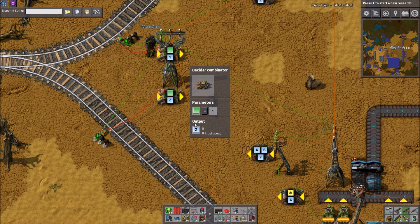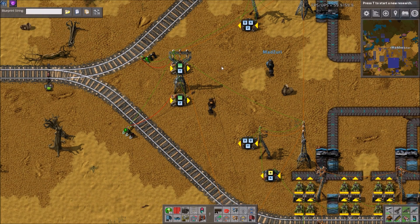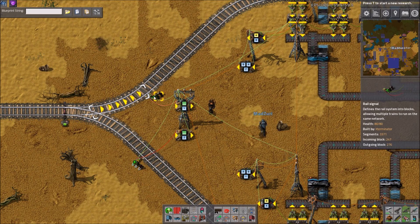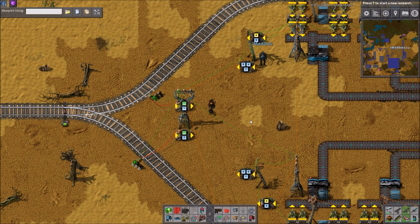For the top signal to turn off, the top station has to have more ore and the bottom one has to be clear — for the signal to turn red. Which basically means the top one doesn't need a train, and the bottom is available and stationed to receive one.